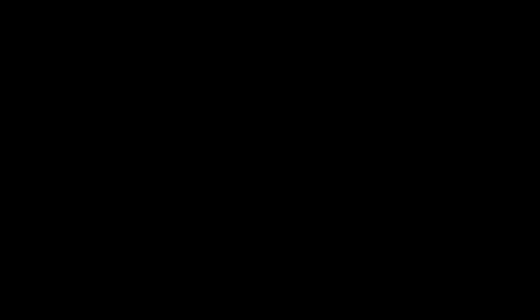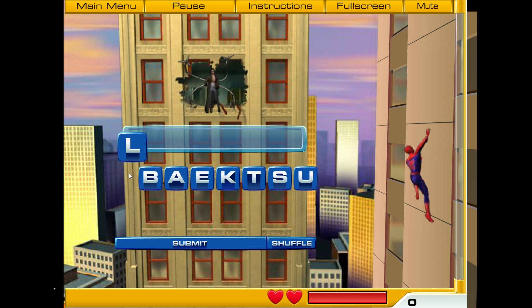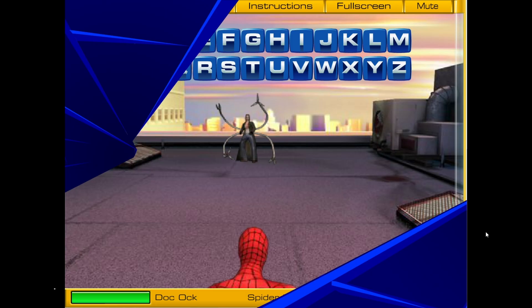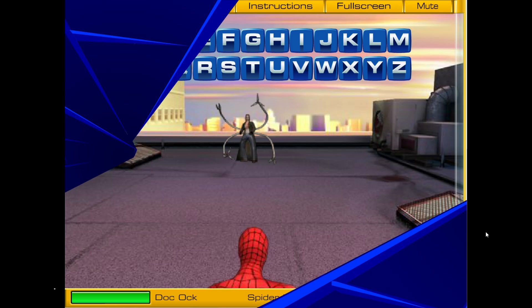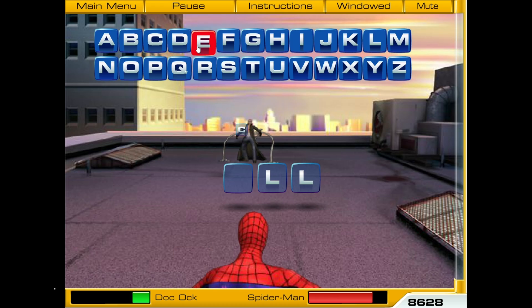Spider-Man 2 World of Words — this is really creative. You're playing a word scramble game, like a test from elementary school or a game of Scrabble. Each correct word gets Spider-Man to climb the building; the longer the word, the higher he climbs. At the top you duel Doc Ock in a word completion game — fill in words correctly to attack him, get it wrong and he attacks you. Later stages get faster with fewer vowels, so consonant overload means trouble. Overall it's a good game for kids, and even adults can learn language with a Spider-Man theme.